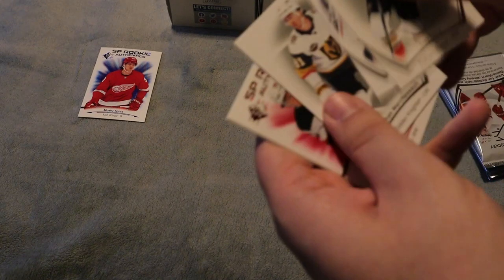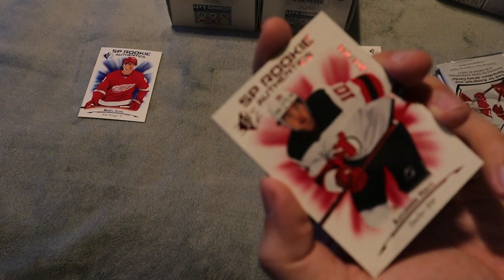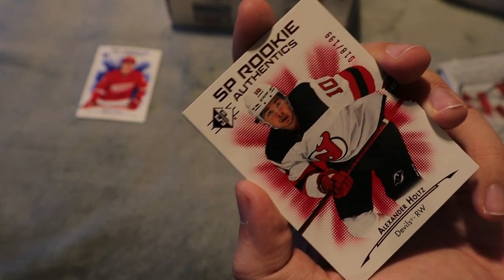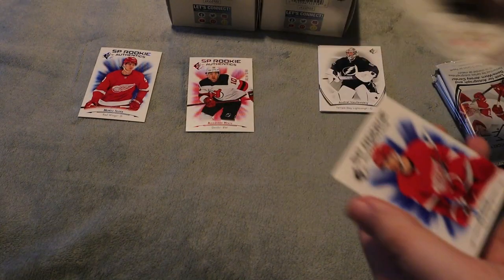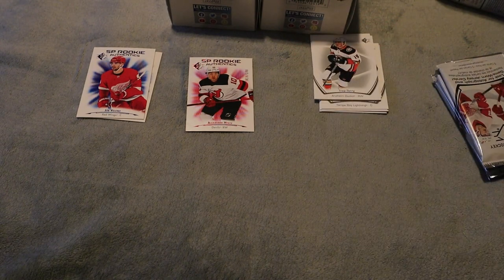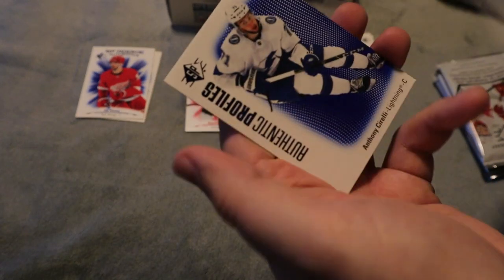Next pack — we do have an SP Authentics Rookie Authentics for Alexander Holtz. This is numbered 18 out of 199. I didn't realize they were doing red ones this year — I've seen silver and gold, and now there's red, so that's the first red we've seen. We also have a Joel Veleno SP rookie. So we did get two good hits: a rookie card and a low-numbered rookie card.